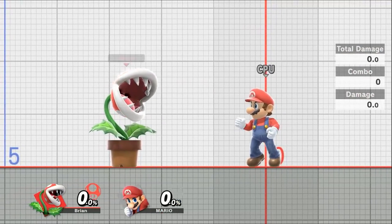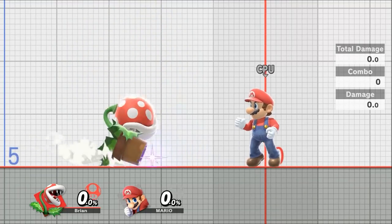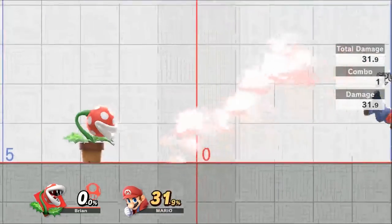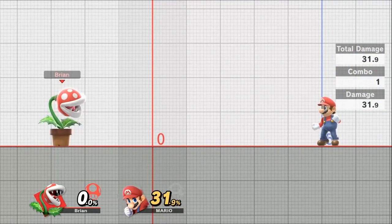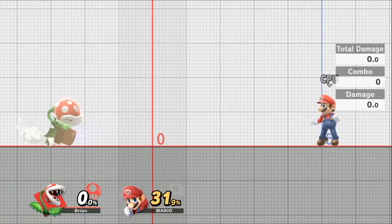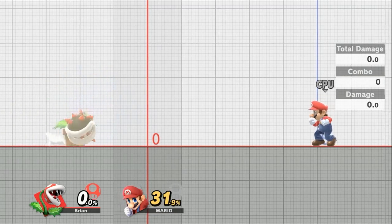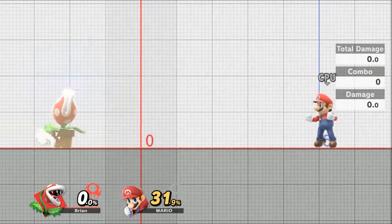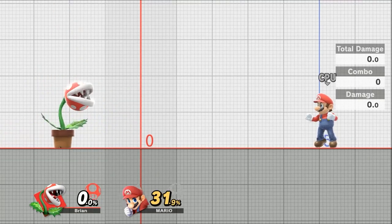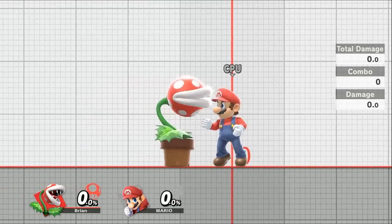Now let's talk about smash moves: up smash, side smash, and down smash. All have some range and a lot of power. If you're not familiar with smash moves, you can use the right stick pressed in any direction to charge and increase the attack's damage, or press and hold the left stick plus the attack button in a direction to do the same. This depends on your control scheme.